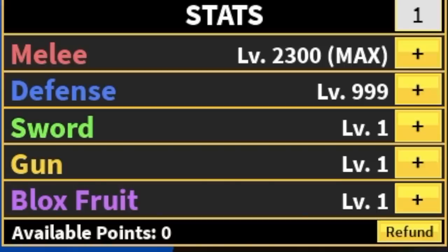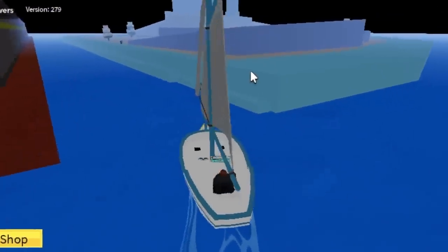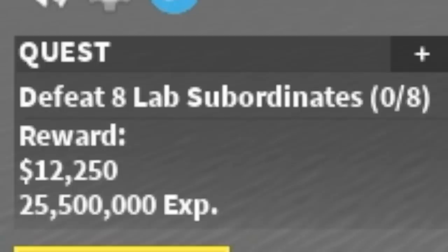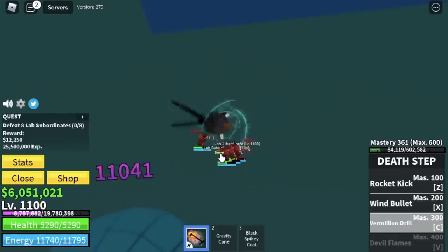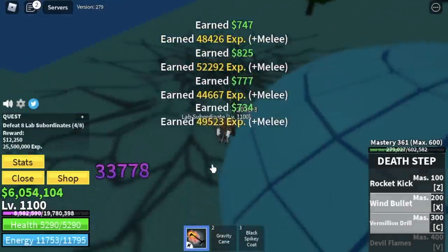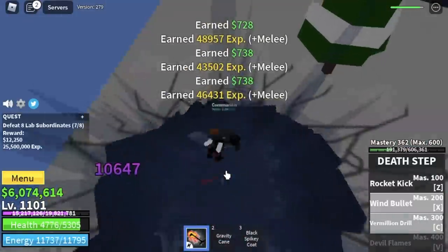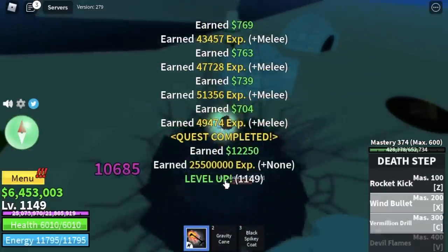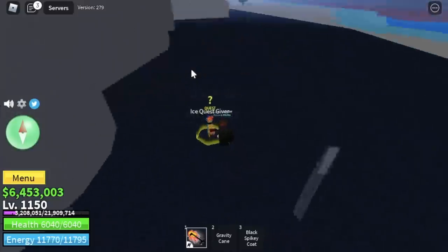Next island is hot and cold. We're gonna skip lots of mobs here, but I assure you this is the fastest. First: Lab Subordinates — same strategy as the Snow Troopers. One Vermillion Drill and Wind Bullet should be enough. If they're not yet dead, just use your left clicks. The goal here is 1150.